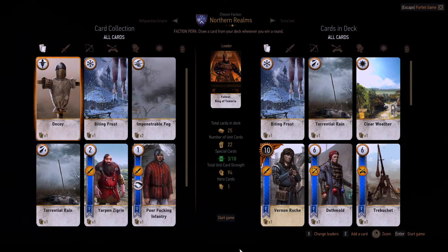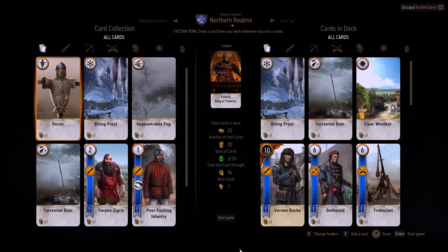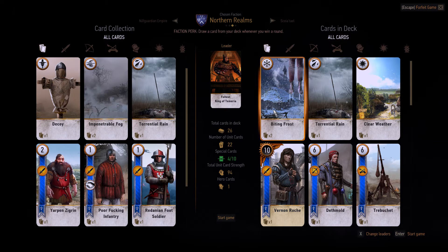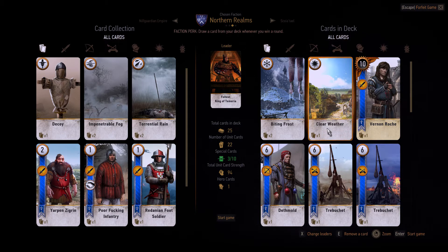Now, I was so involved in this game that here I am at level 7 and I've made it to the Old Sage, and the only deck I really have opened up is this Northern Realms, and he's going to be using the Monster deck. The card that is essential to winning this round, for the most part, is Biting Frost. So if you have multiple Biting Frost, put those in your deck — we really don't need the Torrential Rain. Clear Weather can be helpful, so keep that in your deck as well, but all the rest we can just get rid of. As many Biting Frost as you can for a better chance to win.